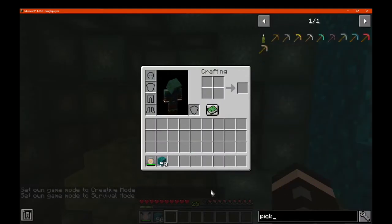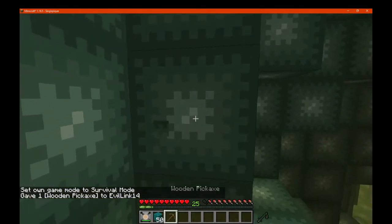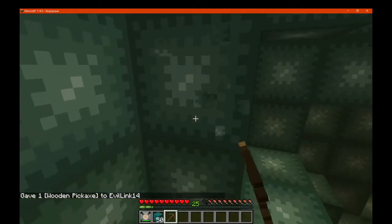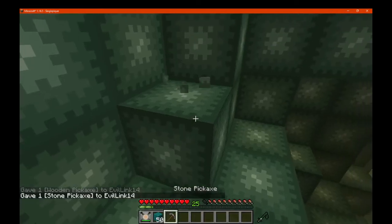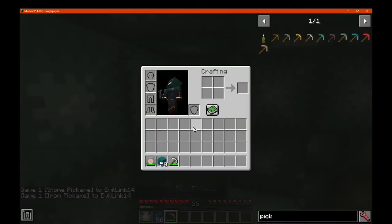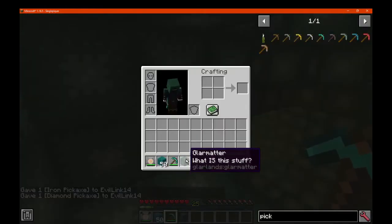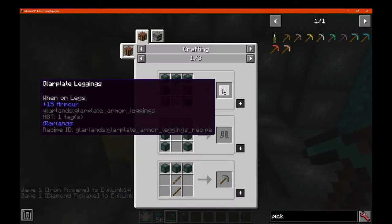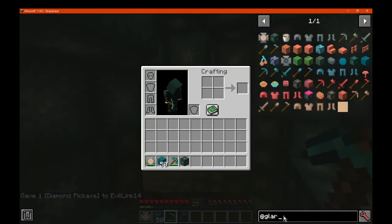I'm just going to get a pick and see if we can actually mine it. Will you get it by your fist or something? No? Because I was assuming it would make up most of the dimension and not be used for anything else. But apparently it can be used. Unless you need silk touch or something? Nope, diamond or higher it seems. That actually is pretty powerful, so makes sense.